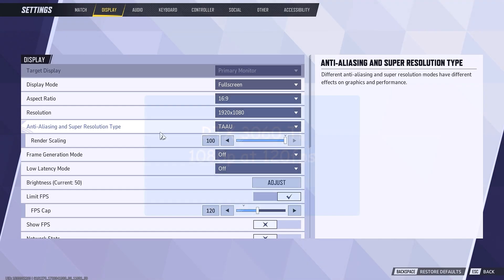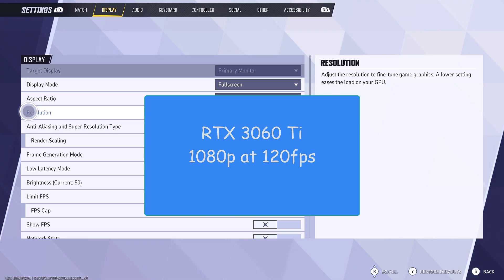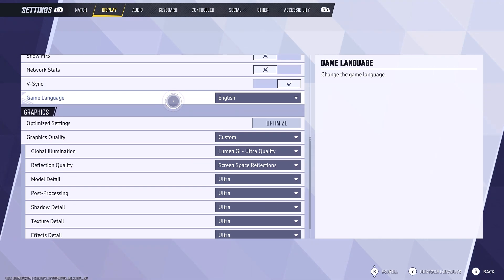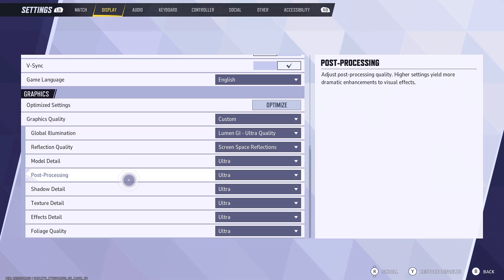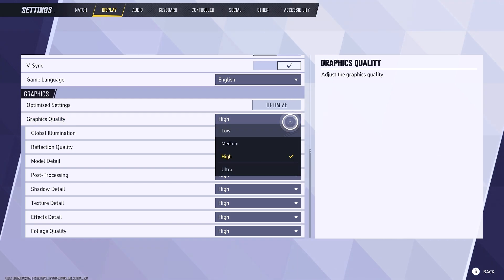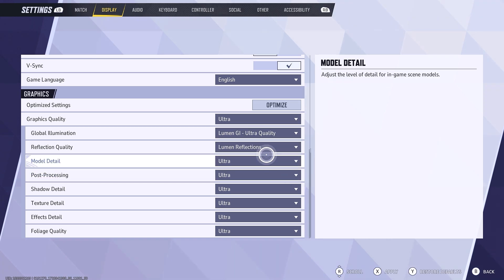For this guide I am using an RTX 3060 Ti with the frame rate capped at 120 FPS on 1080p resolution. We will be optimizing only the settings under the graphics section, as above these are just basic stuff like resolution, V-Sync, and DLSS. The first option under there is just an optimize button which auto-detects and applies settings according to your hardware, but like most games this button won't do an accurate job so we will ignore it. After that we get graphics quality, which is just a preset selection. Now comes the real optimization.